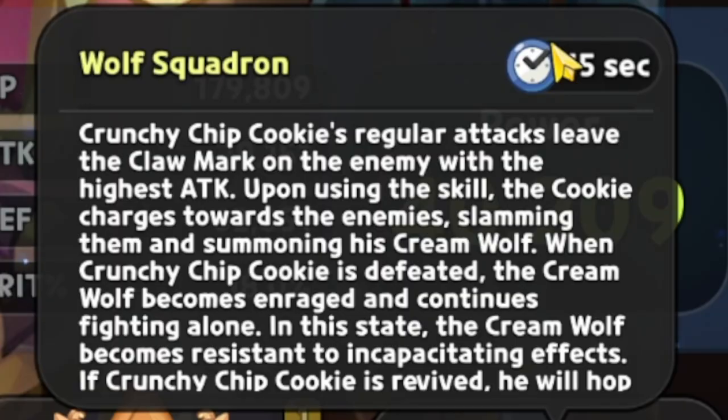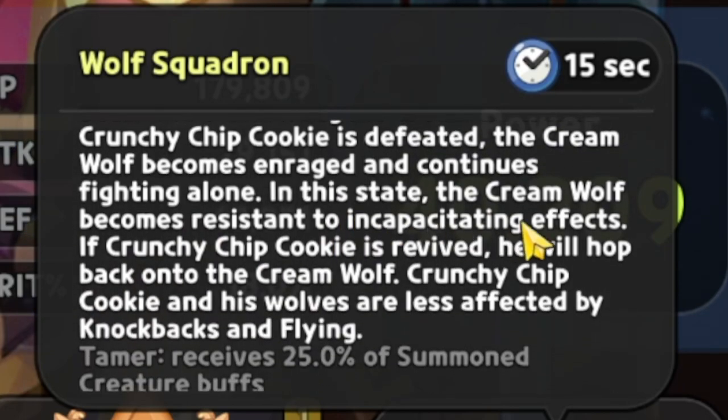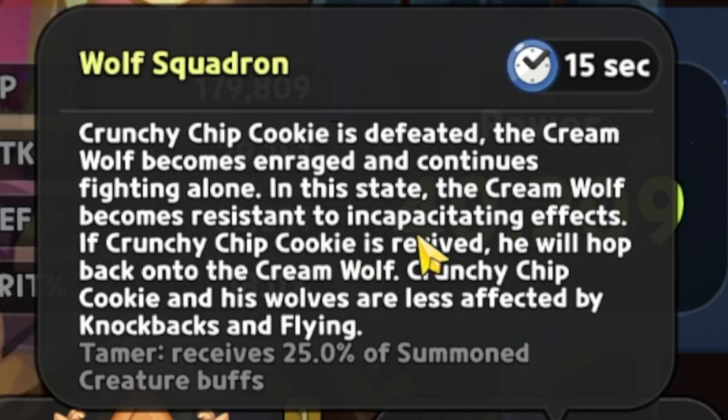It is a 15-second cooldown skill. Crunchy Chip Cookie's regular attack leaves the claw mark on the enemy with the highest attack, and then upon using the skill the cookie charges towards the enemy, slamming them and summoning his cream wolf. When Crunchy Chip Cookie is defeated, the cream wolf becomes enraged and continues fighting alone. In this state the cream wolf becomes resistant to incapacitating effects. If Crunchy Chip Cookie is revived, he will hop back onto the cream wolf.